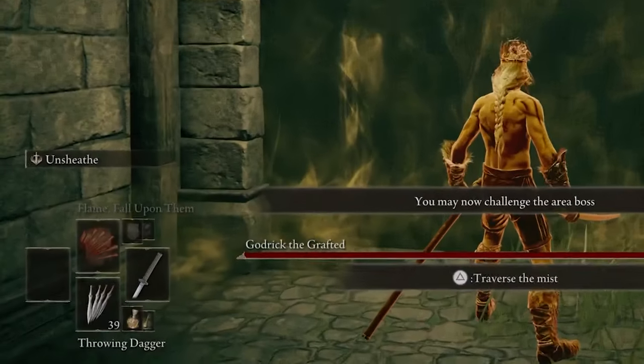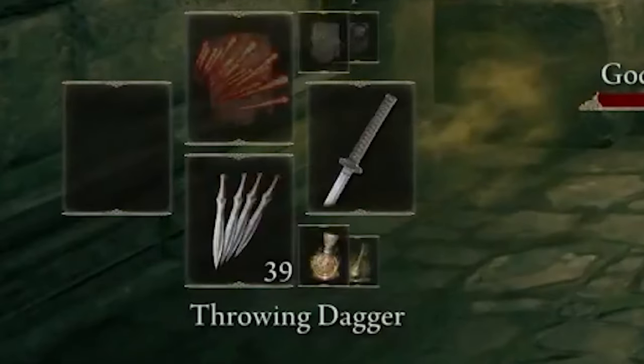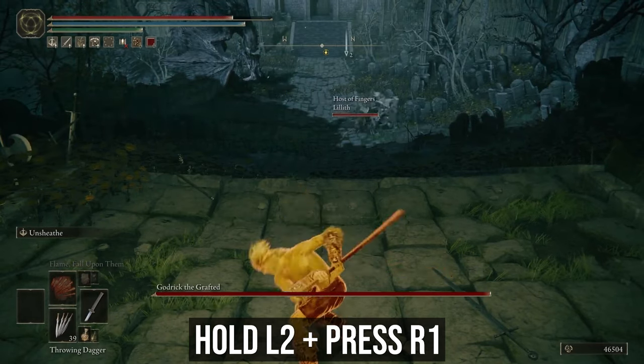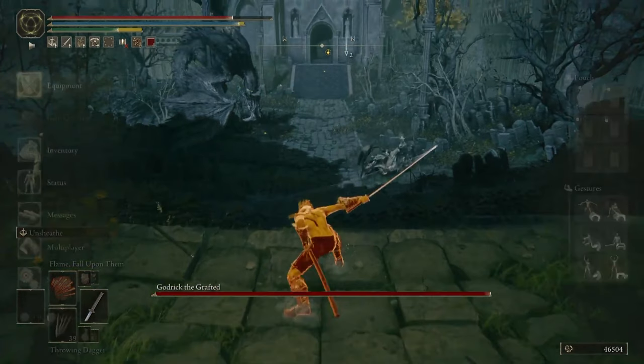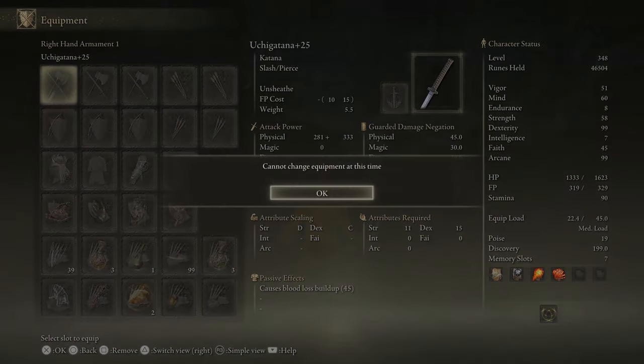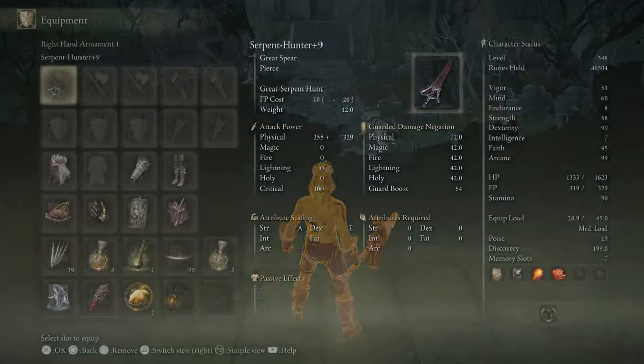Firstly, make sure your throwing knives are equipped in your quick item slot and highlighted. With your Uchigatana, hold L2 to sheath your weapon, then press R1 to do an attack. From here, don't move your character at all. Now go into the item menu and switch your Uchigatana to the Serpent Hunter Spear. This process doesn't need to be fast, but to make things simpler, I'd recommend putting all of your other weapons away in the chest.